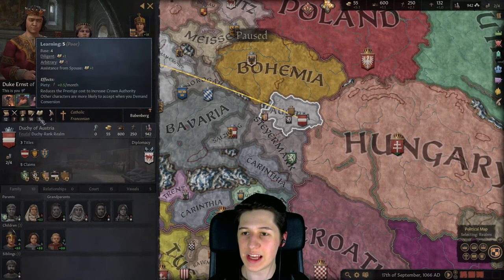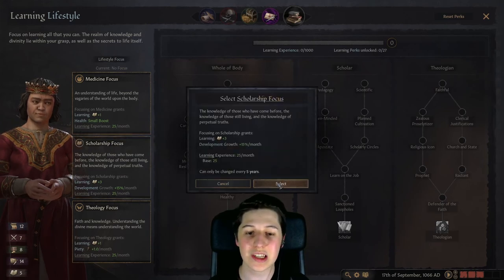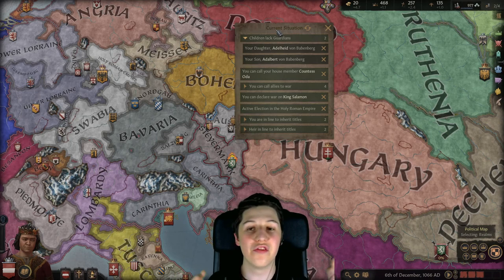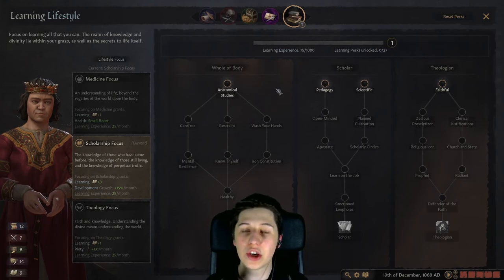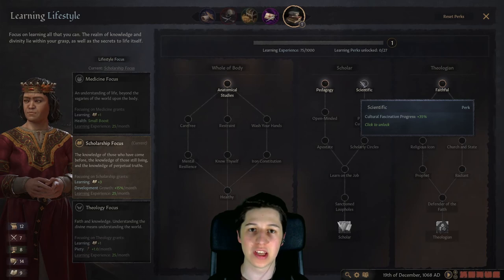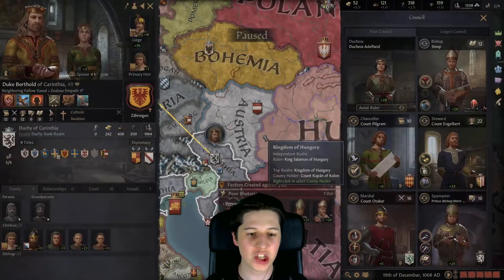Duke Ernst of Austria is currently very poor at Learning, and Learning is one of the main factors that will get us to the innovation we want. So what I'll do lifestyle-wise is choose the Learning lifestyle — although it's not his core strength, it's going to increase his Learning by a lot, getting us to where we want to be much quicker. When you're a small dukedom or county you need to be strong in warfare, because you need to become the head of your culture. Right now playing as Austria, the head of the Bavarian culture is the Duke of Bavaria — so we need more land and more power than he has. I'm going to declare war on Styria and conquer all of their land. By choosing the Learning lifestyle we get a great perk right away: the Scholar perk, which enables cultural fascination progress with +35% speed — a lot in this game. This will get you from zero to everywhere within just a few years.